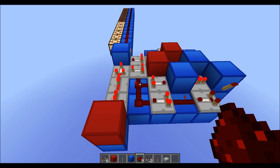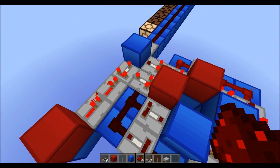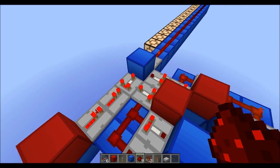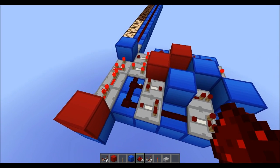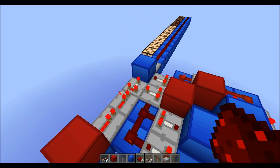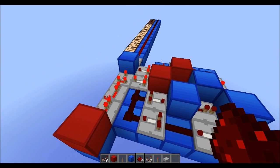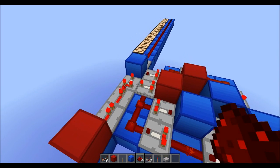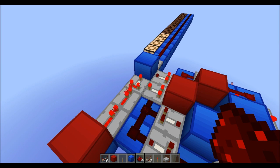So it starts at 15 and then goes down. The reason for that is this thing is actually hooked up into another comparator, so this one's doing 15. Whenever it activates, it gives a one, then a two, then a three, then a four. But seeing as it's hooked up to another comparator, the signal strength is going to get reduced.